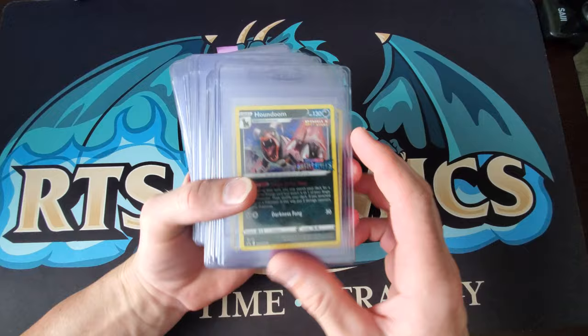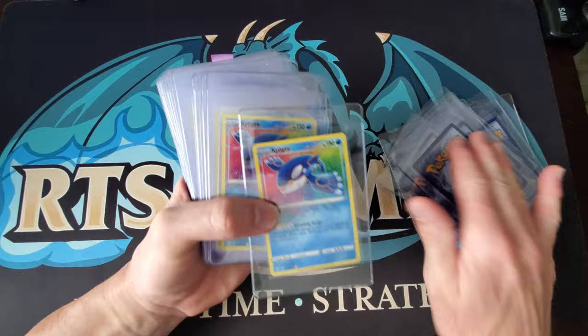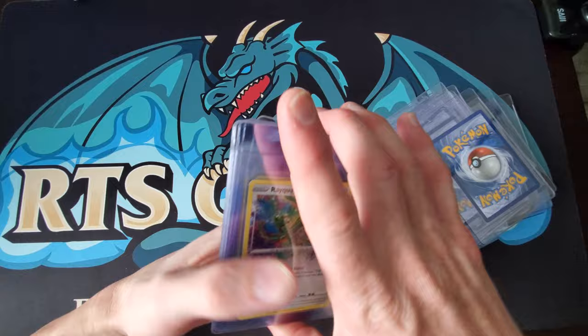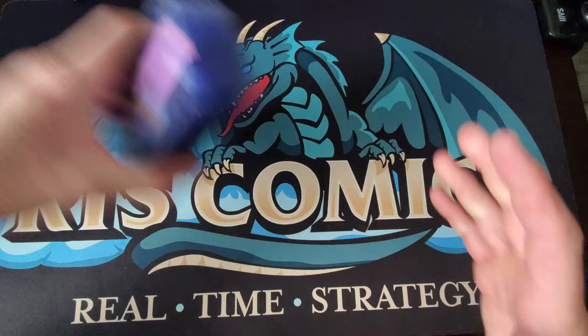Here we go, this is a good stack. We got some Houndoom pre-release Black Star promos and Amazing Rares — we got a ton of them. A bunch of Kyogres, some Mushroom Rum from Battle Styles, then we have the Rayquaza, Celebi, Raikou, Jirachi, and Azelf to round out all the Amazing Rares. All of these are going for grading and will be available when the time comes.